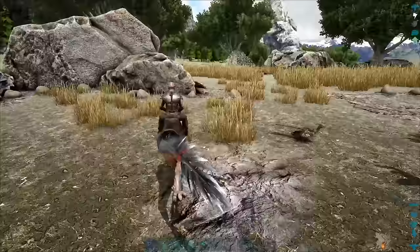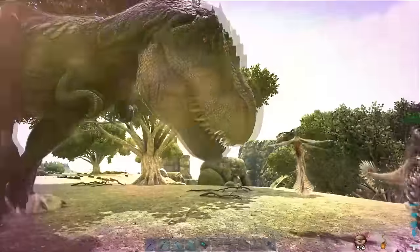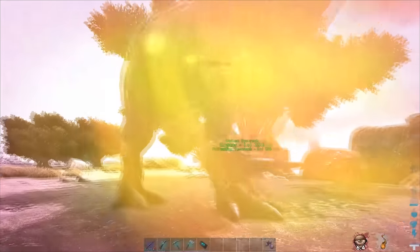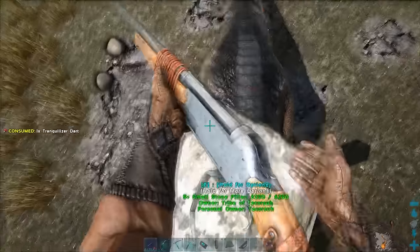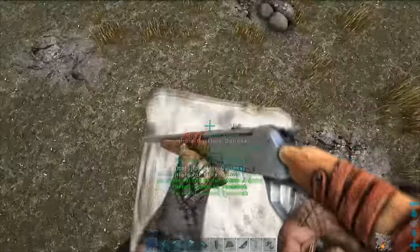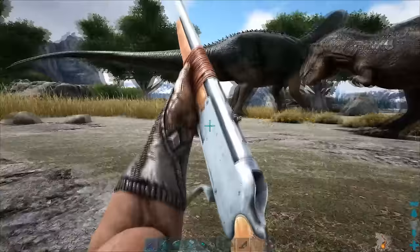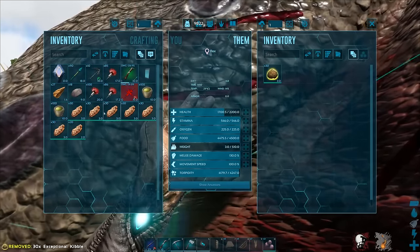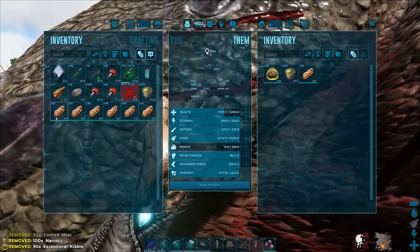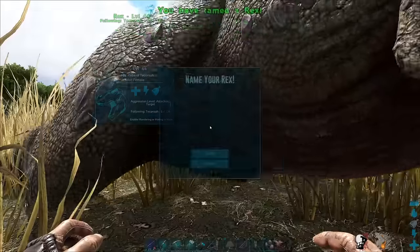Be careful with kiting, as Microraptors like to hang out near where Rex spawn, and being stunned by one of those will ruin your day. Regardless of which method you choose to use, knock out the Rex. Once it's unconscious, use some precautions to make sure it doesn't take accidental damage. Put your food of choice and narcotics in its inventory, and make sure to maintain its torpor so it doesn't wake up until it's tamed.